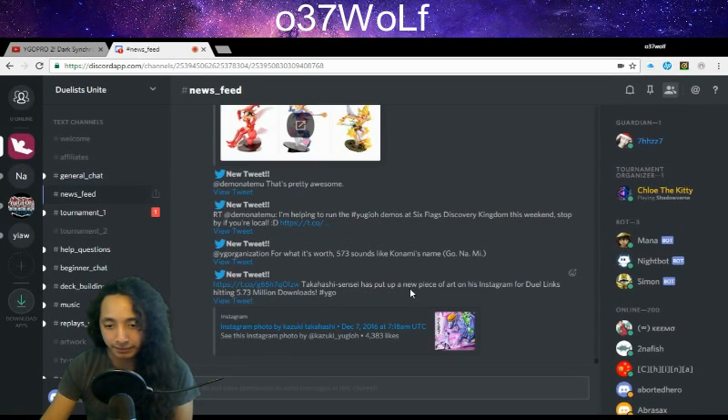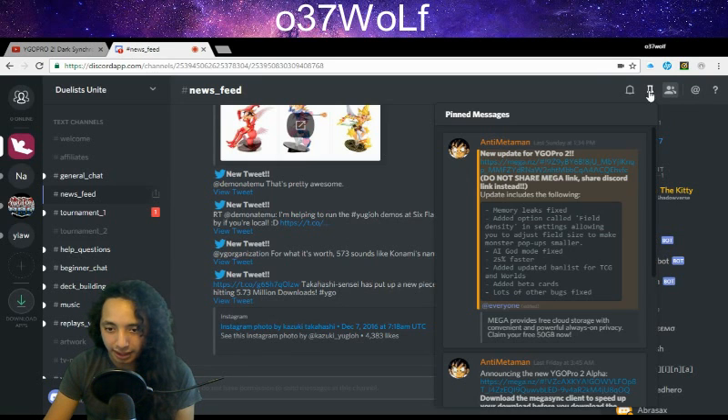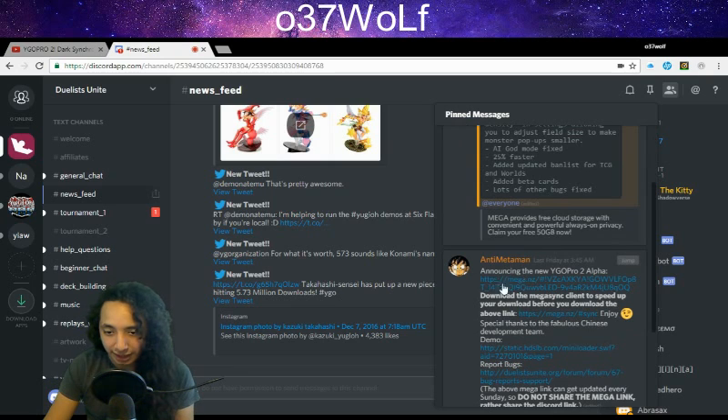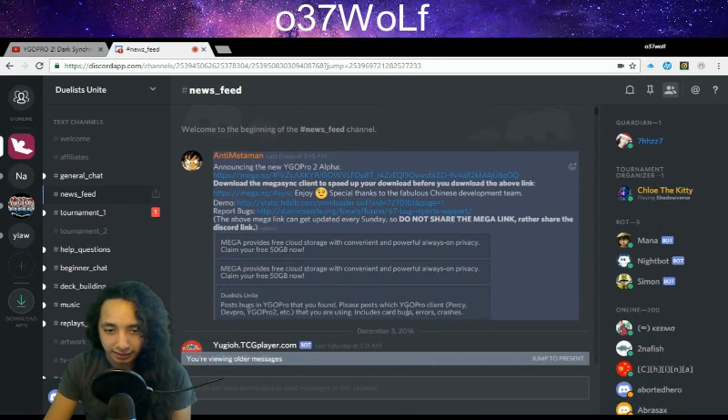So it brings you here and then you go to pinned messages. This little one that pops up - you ignore the first one because that's just the update. You go to the second one, which is the actual game announcing the new YGO Pro 2 alpha - that's the actual main game.